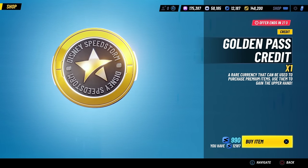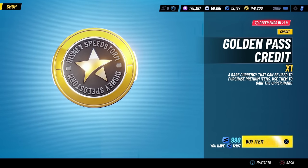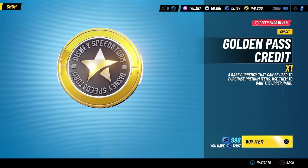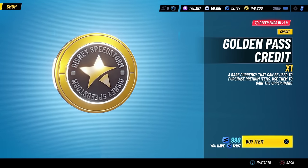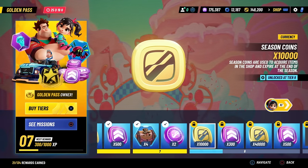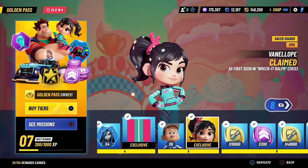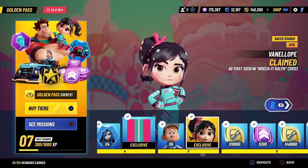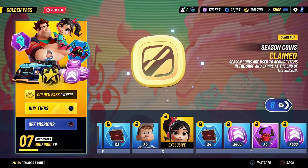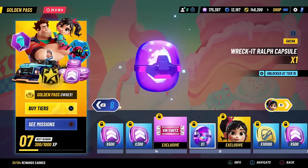There are 70 shards for her throughout the entirety of Golden Pass Part 1. However, maybe you start playing during Part 2, or you don't have Golden Pass credits, or enough tokens, or you don't want to grind rank multiplayer. If you can't get a Golden Pass credit before it goes away from the shop, the other method of unlocking Vanellope for free — rather than spending $10 — involves a new feature in Disney Speedstorm: these Wreck-It Ralph capsules.